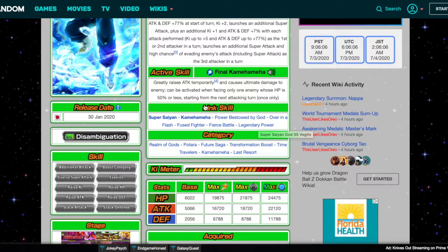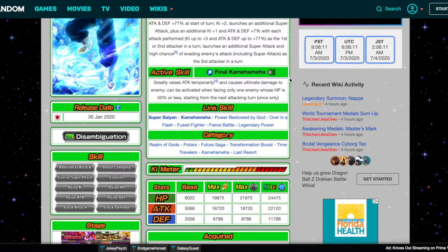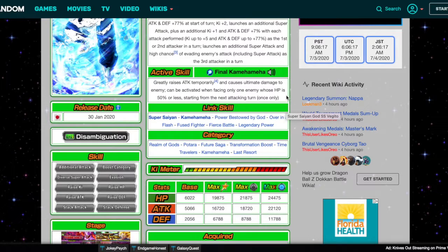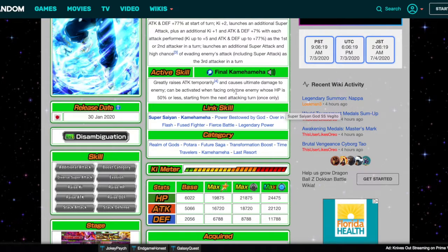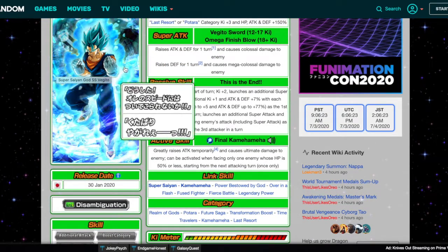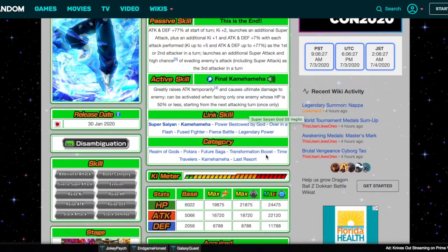His active skill greatly raises Attack temporarily and causes Ultimate Damage to the enemy. It can be activated when facing only one enemy whose HP is 50% or less, starting from the next turn — meaning Vegito Blue needs to have been in this form for at least one turn before it activates. Nothing else really changes.